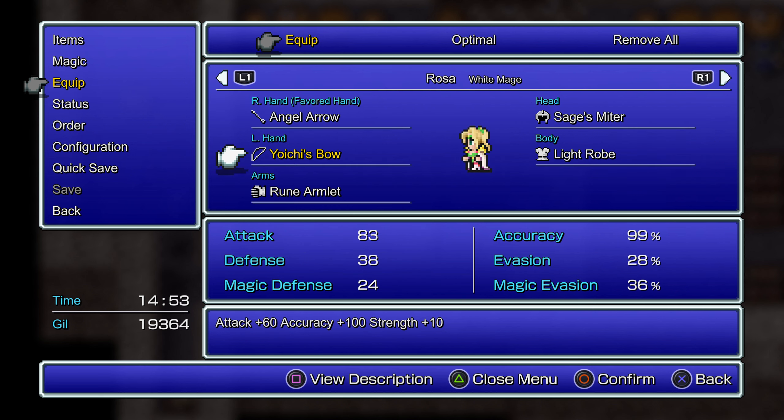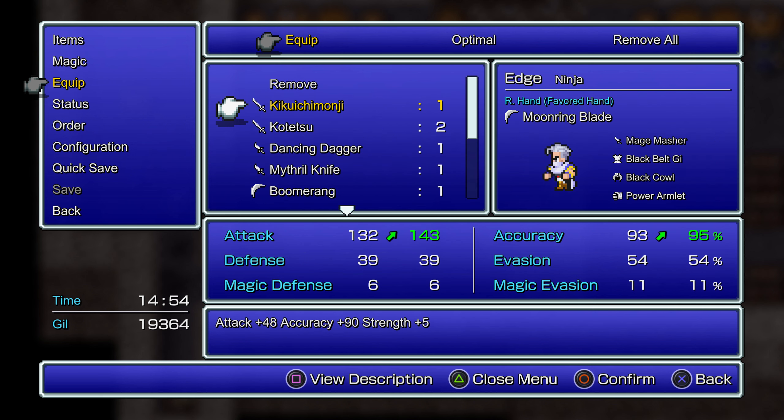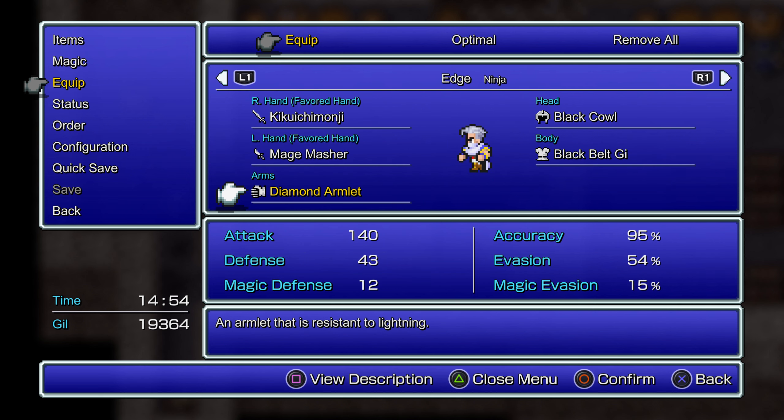Maybe not today, maybe not tomorrow, but someday. And I want to have the Gold Hairpin, because there's going to be a lot of dragons — I mostly just want the Dragon Resistance there for Rosa. Ignore that Resistance for the undead part — that doesn't work. But it does work on the Lightrobe. And for Edge, let's start him out on the Mage Master with the Kikuchi Manji, and give him the Diamond Armlet for some Lightning Resistance.